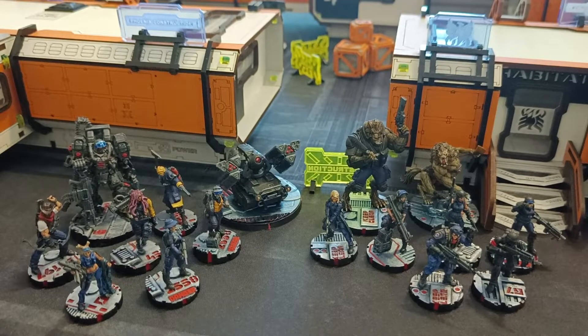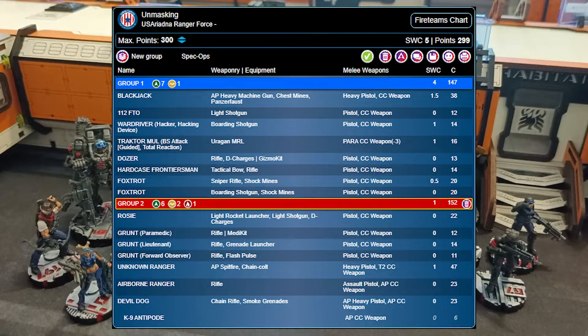The plan is that the Devil Dog Team will be a foil for the Blackjack and 112 as a hit piece able to move up the board and hopefully take on the HVTs. With the Chain Rifle I'm not having to worry about rolling to hit, so I might be able to take them out with a lucky template once they're unveiled.